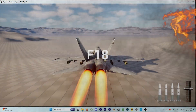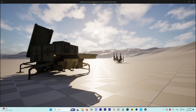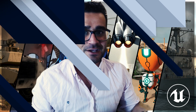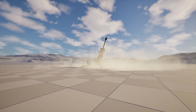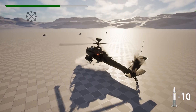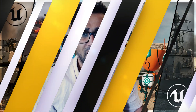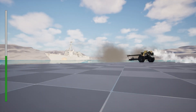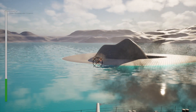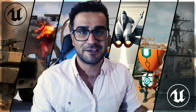We have seven cores inside just one. We start with a fighter jet. Next we go for a tank. After that we create a helicopter game. After that we will go for a ship game with the ocean. After that we will go for chaos destruction to make everything destructible.